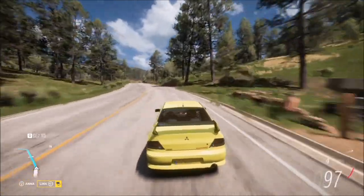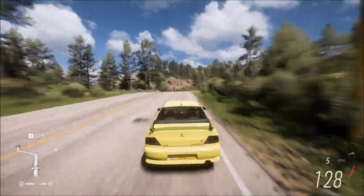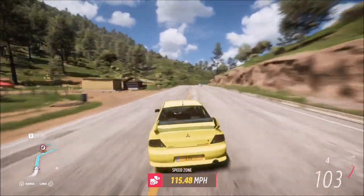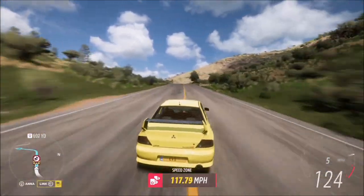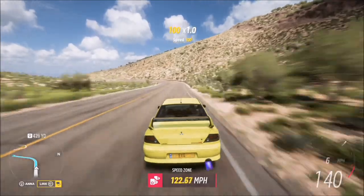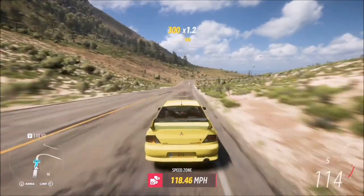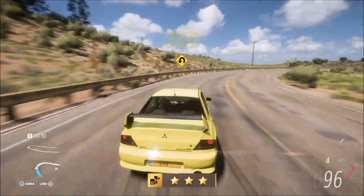I'm using my Forzathon A-class tune for this — the reason it's A-class is for the last challenge. When coming from this direction, watch out for the first bend because if you mess that up you'll end up going into the rocky wall and ruin the run. As long as you enter at over 120 miles per hour from that direction, just take the corners nicely rather than cutting them and you'll still easily get two stars, as you saw there.